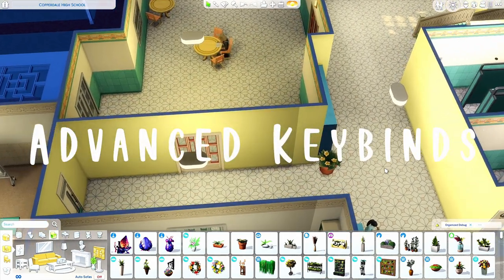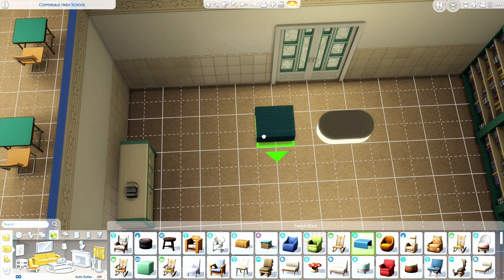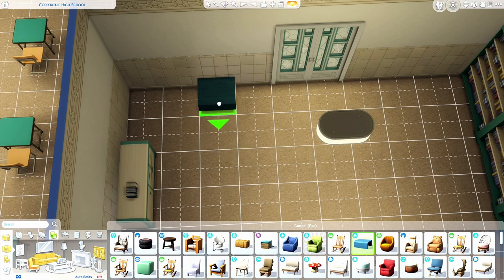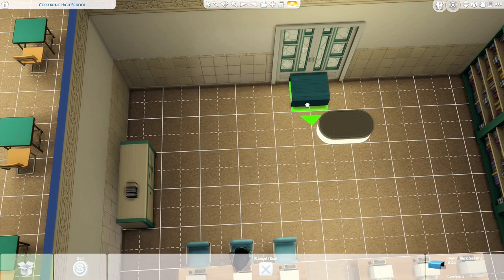Now we're going to go to even more advanced hotkeys. You see how it moves a half a tile and you want to put it somewhere more exact without alt-clicking? All you need to do is hit F5. Now it'll move in a quarter of a tile, which is actually something I recently learned. It makes it so you can line things up better, because usually I'll just alt-place a lot of things. You can turn that off by hitting F5 again, and now it'll only go a half a tile.